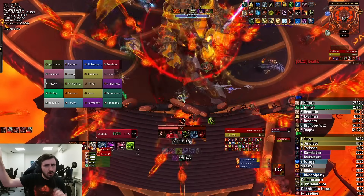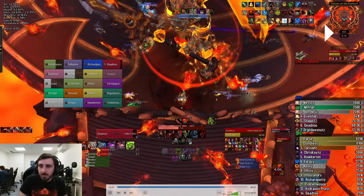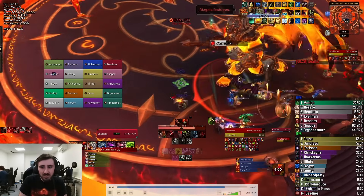The tank also wants to run far away, and what we were doing is whichever tank got that first slam was always using Wernstone so that they could get back and we could bait these Lava Geysers all by the door. The first set of Lava Geysers is very easy to bait.